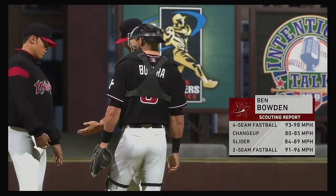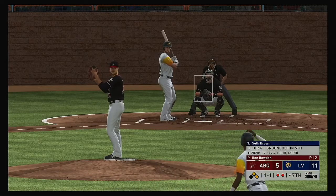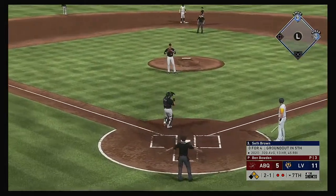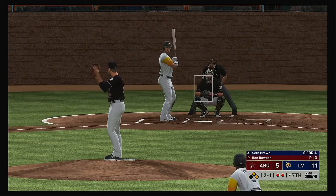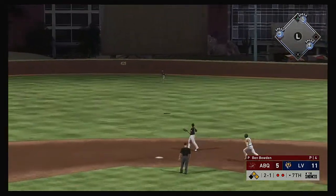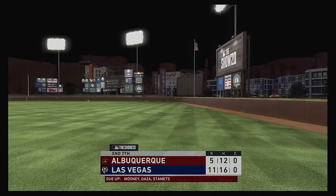They'll make a matchup move here and bring on a southpaw to face the left-handed hitter. Standing in now, Seth Brown — this one's in the dirt. Runners may have thought about it but they'll stay put, and the count moves to two-and-one. From the stretch — hangs on him a bit that time as it's belted out toward deep center field. Gerber has to retreat to the track but he has it to retire the side.